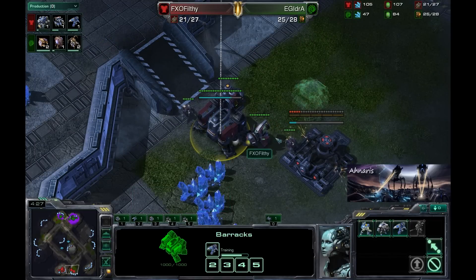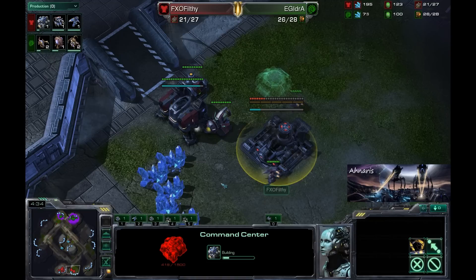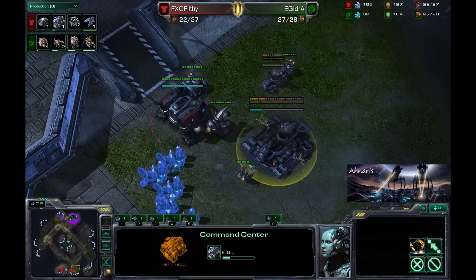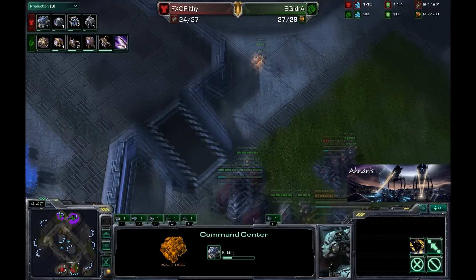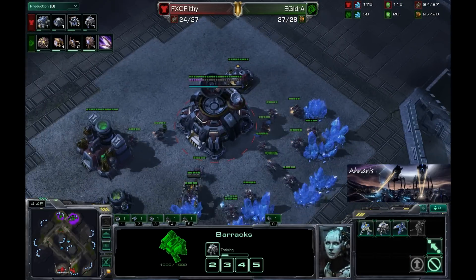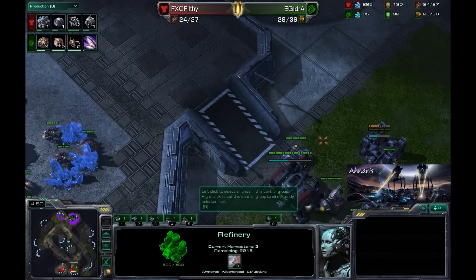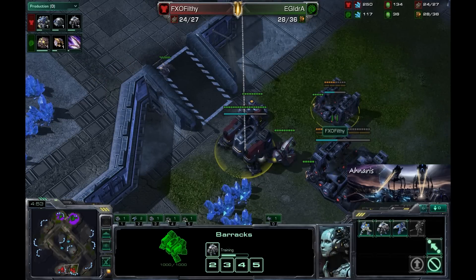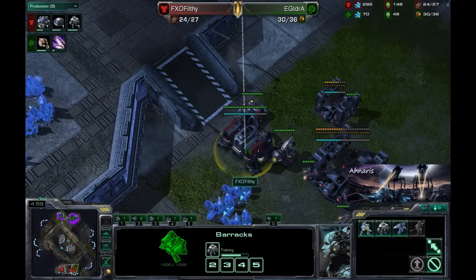Down here let's take a look at Filthy — he's taking this time to expand, which I do like. He realizes Idra dropped that expansion first and isn't going to be a massive threat. You can see the Terran player has built his one refinery, which is pretty standard. He is building Reapers and has a Marauder on the way too — kind of an interesting choice, although not surprising.